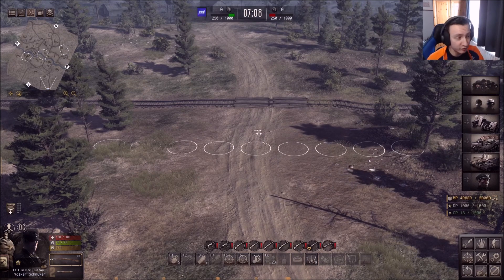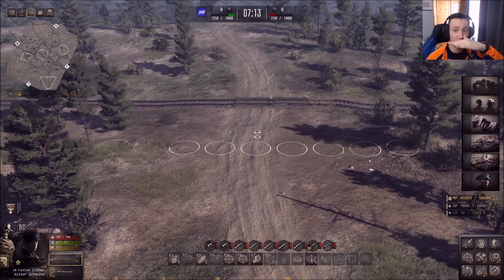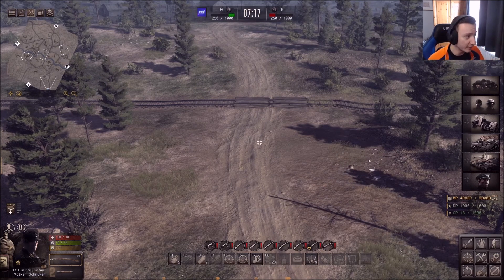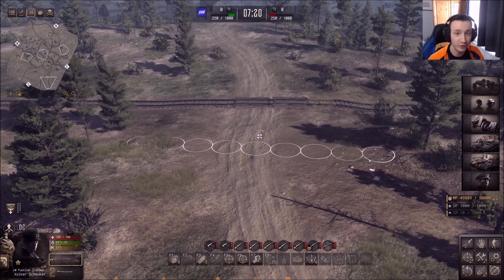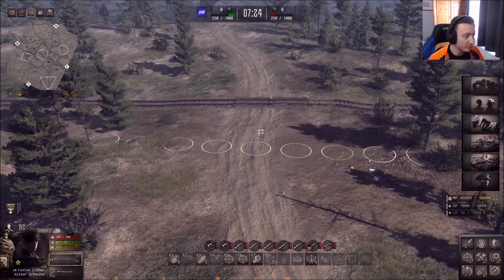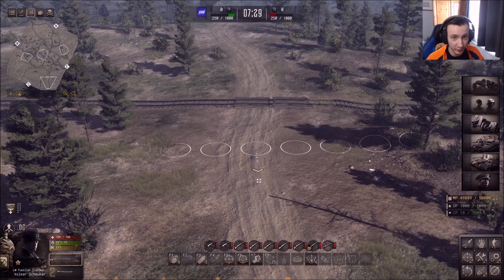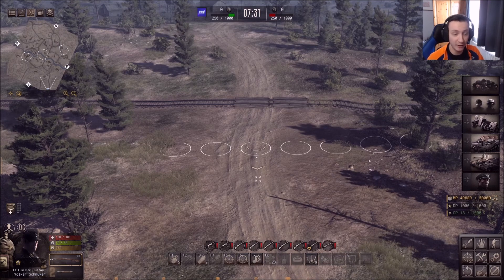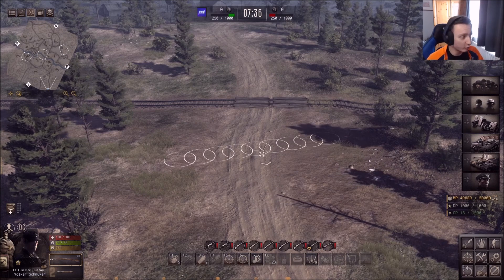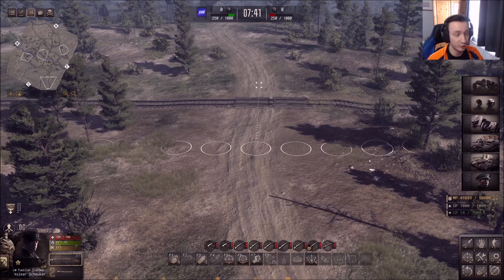There is currently one formation type, which is where your men are spread evenly across, or you can put them really close together. So if you want to put your men into formation, you hold right-click and place them in a position. If you want to face them towards the south, you can see there's a little arrow showing which direction your men will be positioned.